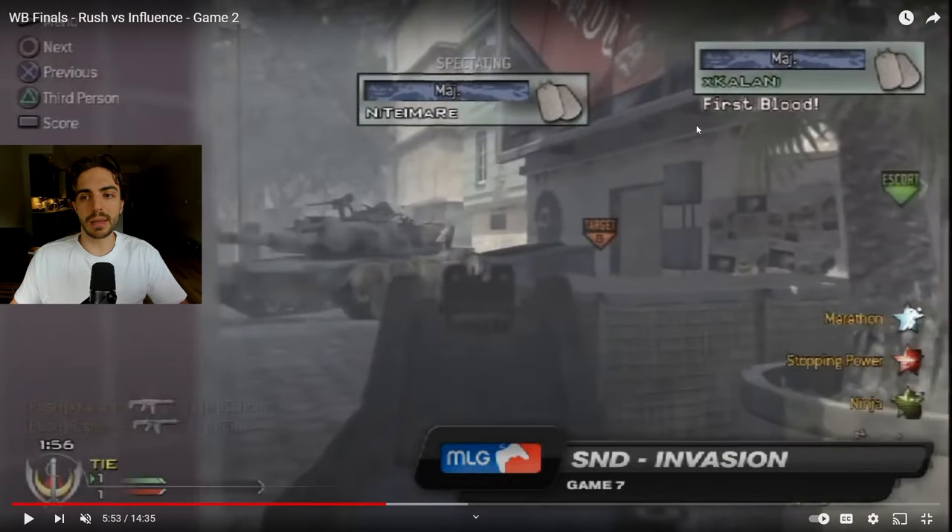His team gets first blood onto the B-site, so it's going to be a free open site for them. Most of the time you'd only see one person on that side, and going into MW3 you're probably going to see only one, maybe two guys — so outnumbering in that situation is super key. From there you can easily get the bomb down.